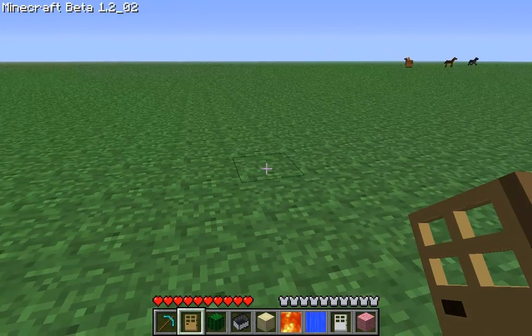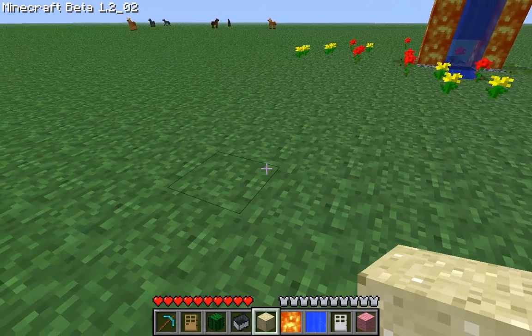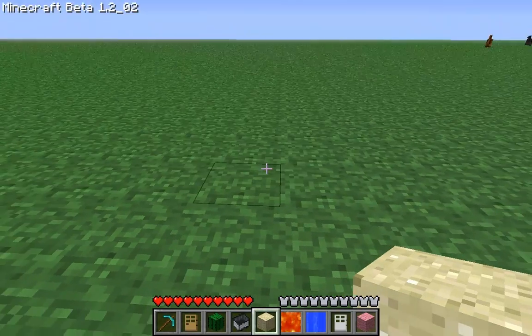Hey guys, here is FastMeTutorious and in this video I am going to show you how to use the door-cloning glitch. All you need is a cactus, a block of sand and a door you want.